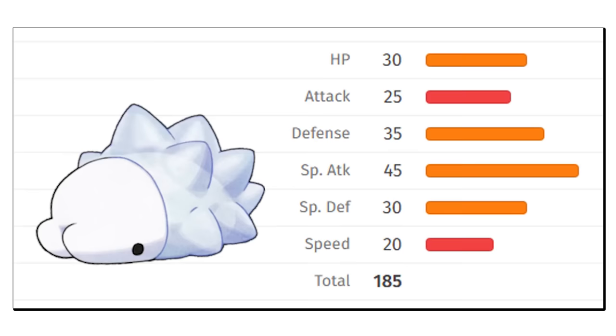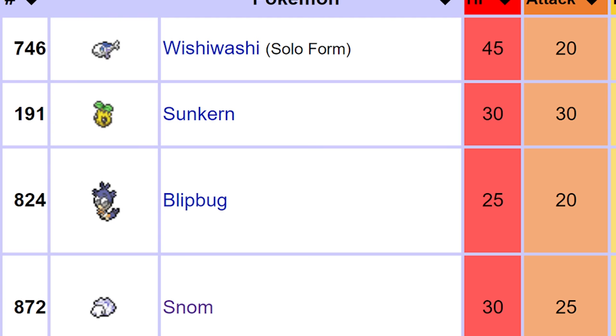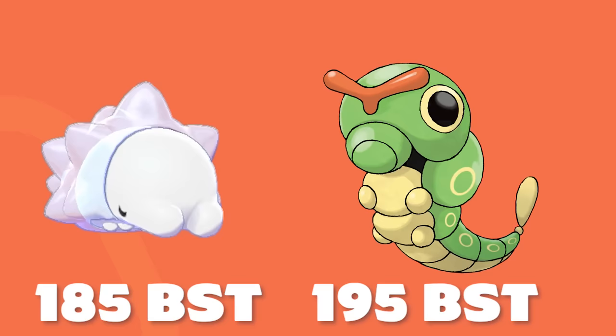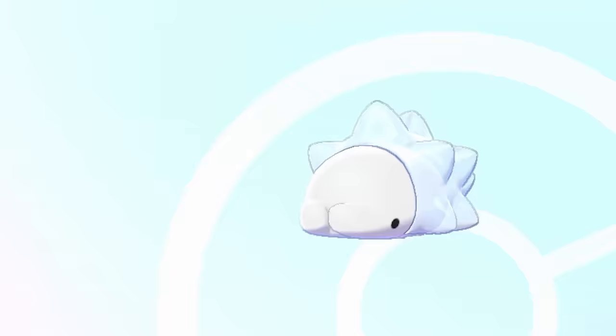Its base stats total up to 185, making it the fourth overall weakest Pokemon of all time, behind such incredible Pokemon like Azuril, Caterpie, Pichu, and even Magikarp. Yep, that's right, even Magikarp has better stats than this thing. And naturally, by level up, it only learns two moves.